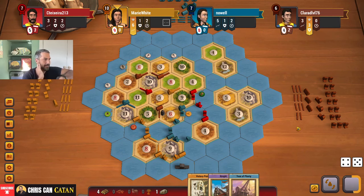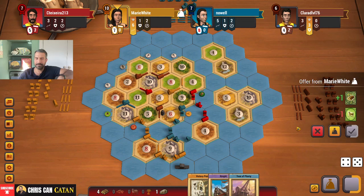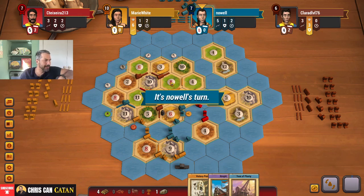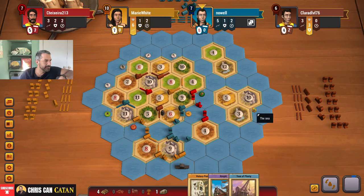That would have been really, really nice — can't help them. I wonder if shutting them down on this eight is the play. Another five, man. Double wheat — could build another city. Ten here. Two.